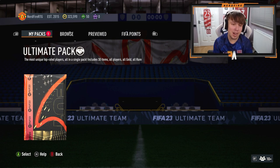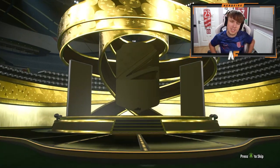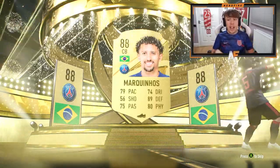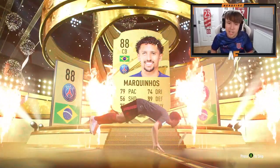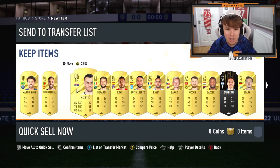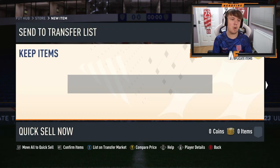I thought we might have seen a few more World Cup heroes but maybe not. Oh wait — it's at least a walkout. Brazilian left wing — Marquinhos! He actually fits my team on this account so I might keep hold of him. That's a good way to end it. He's not costing loads nowadays but he does fit my team. Anything else — Bruno as well. I'll take that, not gonna complain — not too bad. Very successful pack opening on the RTG overall.